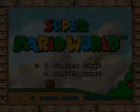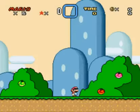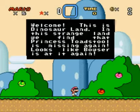We're gonna go to one player game and start. Welcome, this is Dinosaur Land. In this strange land, we find that Princess Toadstool is missing again. Looks like Bowser is at it again. What a surprise.